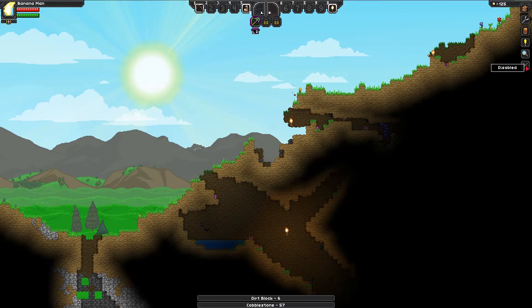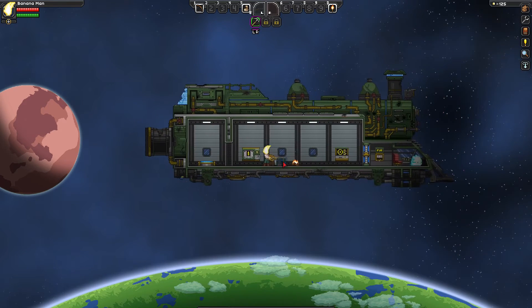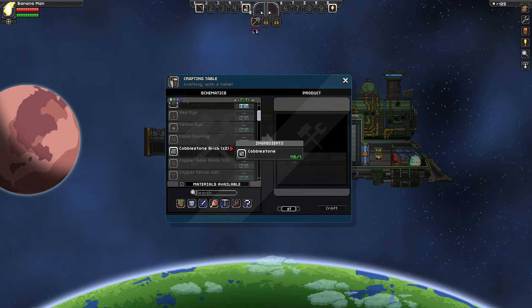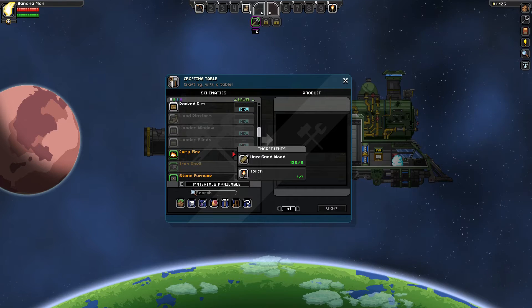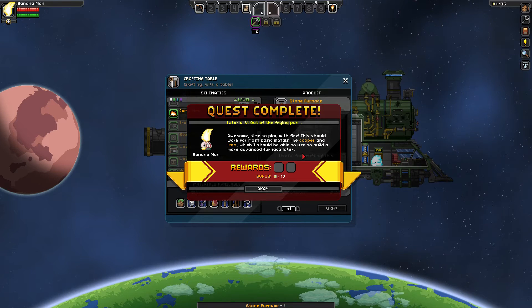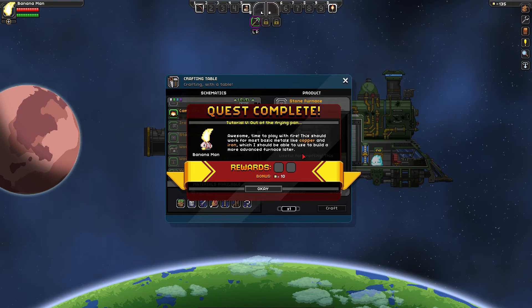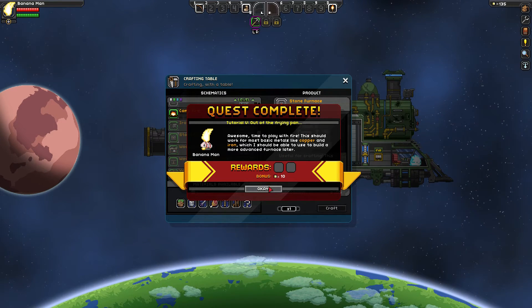I don't know why I have so much trouble finding this thing in the list. There it is — stone furnace. And that will complete our fifth quest, tutorial number five. Out of the frying pan complete! Awesome. 'Time to play with fire. This should work for most basic metals like copper and iron, which I should be able to use to build a more advanced furnace later.' So I did see iron furnace in the list there — I didn't see copper furnace, but that's obviously a thing as well. Ten pixels.